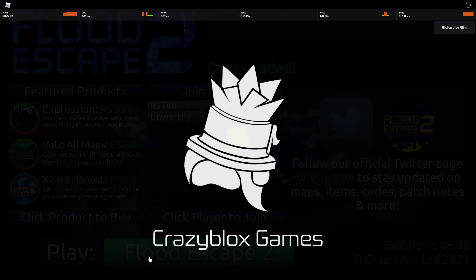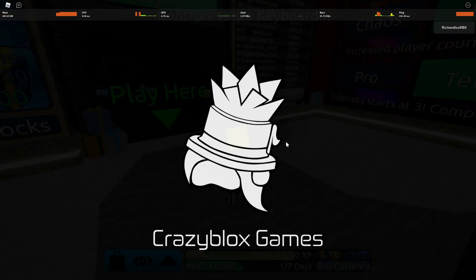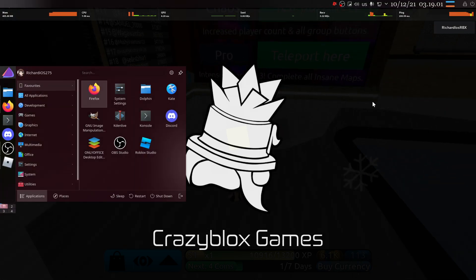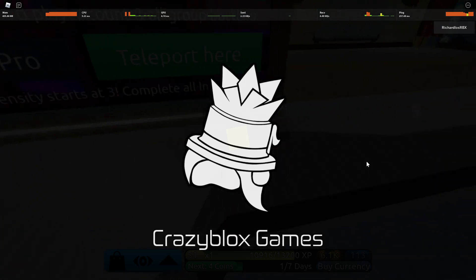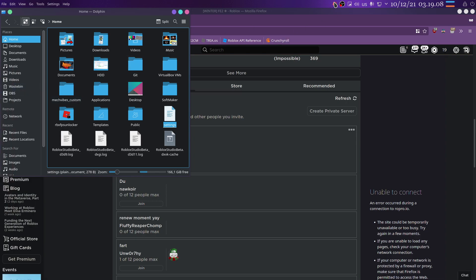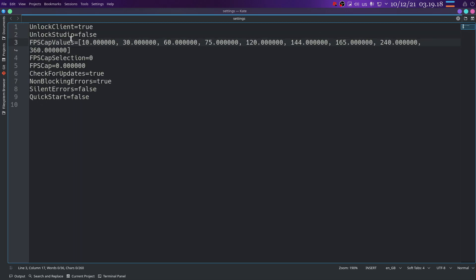As you can see, we have successfully induced the bug. All you need to do is have FPS Unlocker with the cap set to 10, then apply it as soon as you are at the loading screen. To add the FPS cap value in FPS Unlocker, go to settings, add a custom FPS cap value of 10 — as you can see here in the config file.